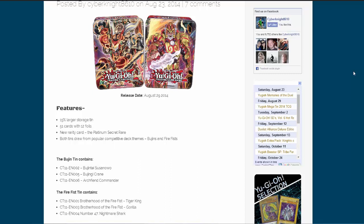First off we have the Bujin Tin. It's going to have Bujin Tei Susano, Bujin Yi Crane, and Archfiend Commander. And the Firefist Tin is going to have Brother of the Firefist Tiger King, Brother of the Firefist Gorilla, and No. 47 Nightmare Shark.